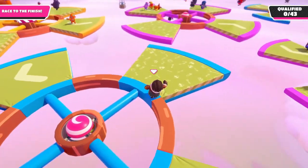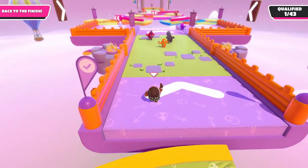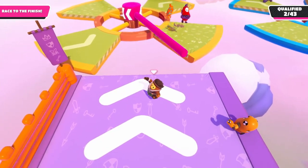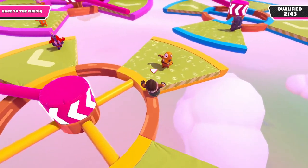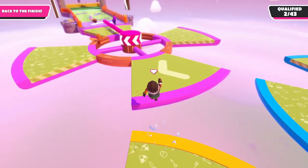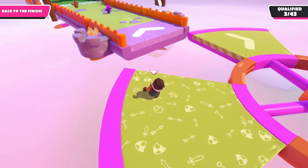Next up is the fans with the rotating poles. Learning the timing of these poles is absolute key if you want to have any hope of qualifying in this race level. As a rule of thumb, I have found that the hitbox of the poles seems to be larger than you would initially think, so wait around for just the right moment to jump over. If you time changing the platform correctly, you can often completely avoid the rotating pole by running in the same direction as the pole is spinning.